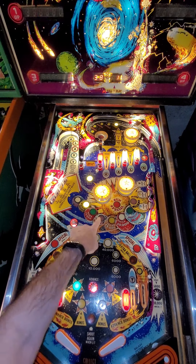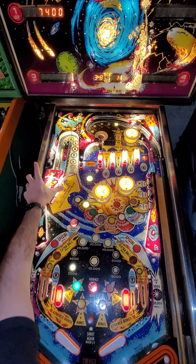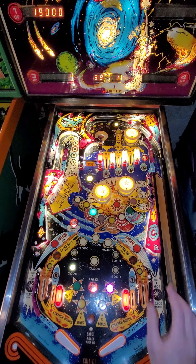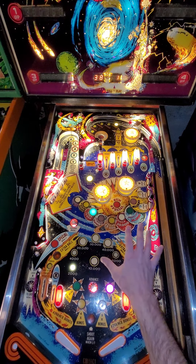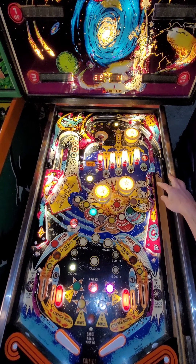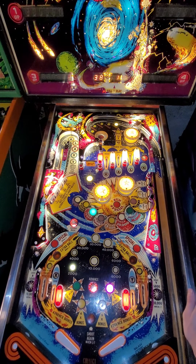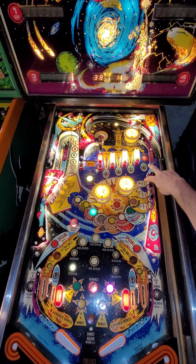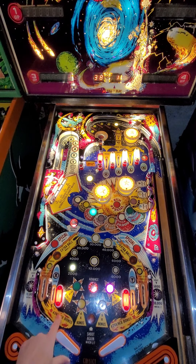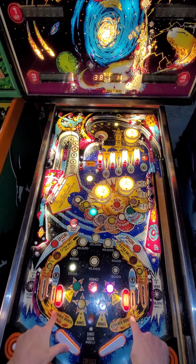The next multiplier is lit by advancing to Jupiter. There are other ways to advance the planets though — you don't just have to shoot the drop targets. These stand-up targets on the right each spot a drop target. So this will spot your black, your yellow, and your blue star drop targets.